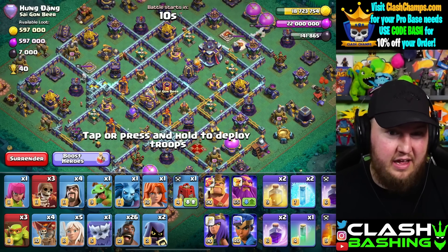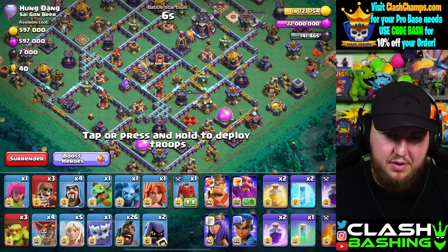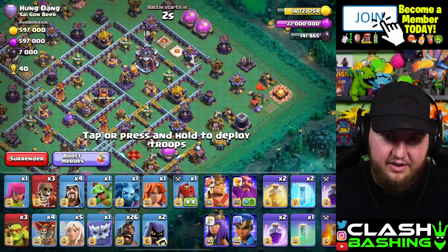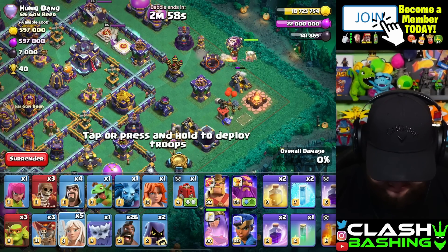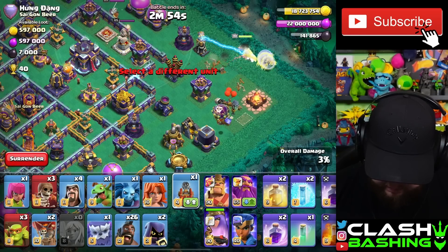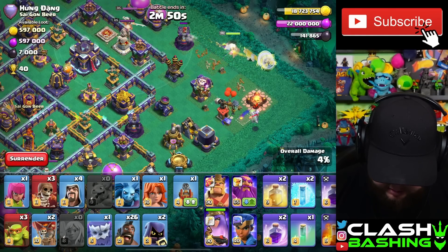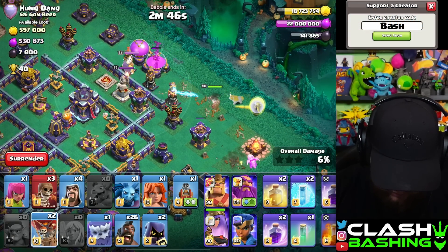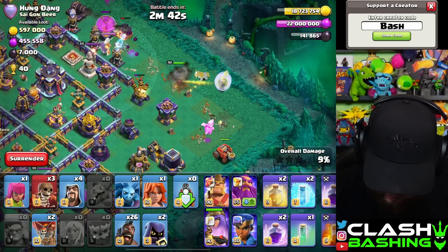I realistically have no idea where to go in on this one. Safe bet is to queen charge the town hall, and then maybe a flinger behind her. I think what we'll do is go flinger — we need that mortar kind of in range of the queen. If we can get that targeting we'll move forward. Looks like we're gonna have that targeting, so we'll switch over here.